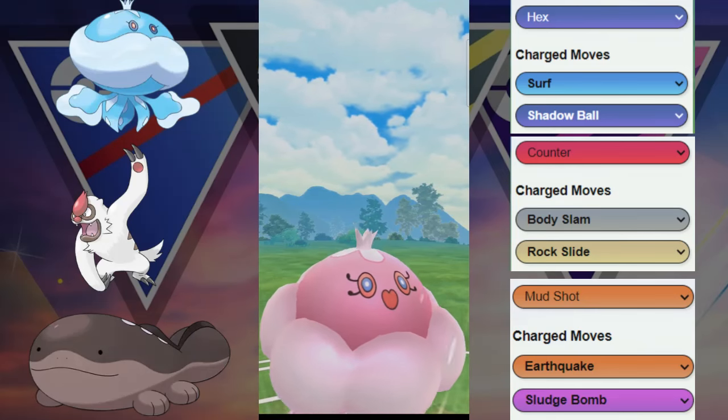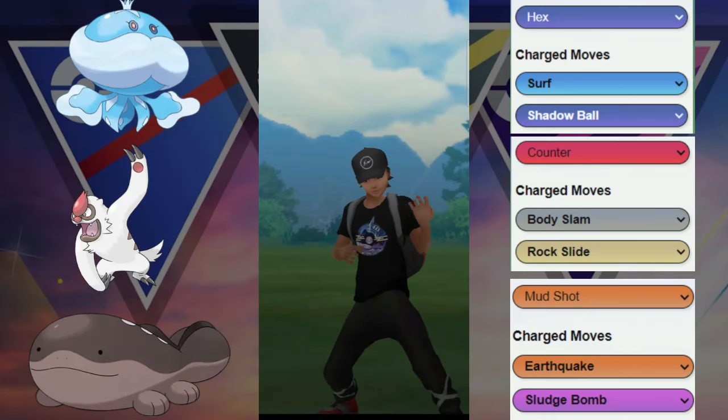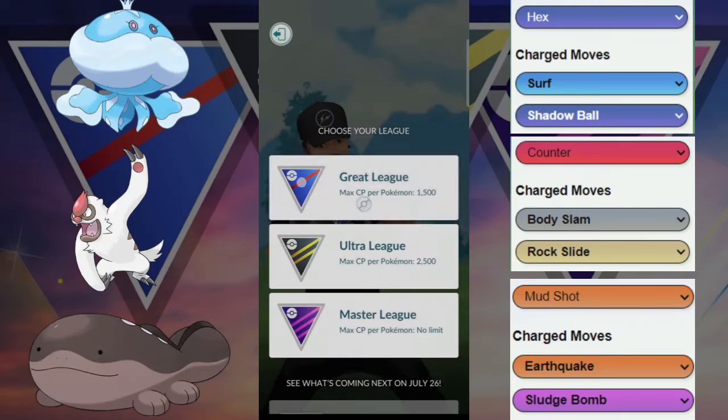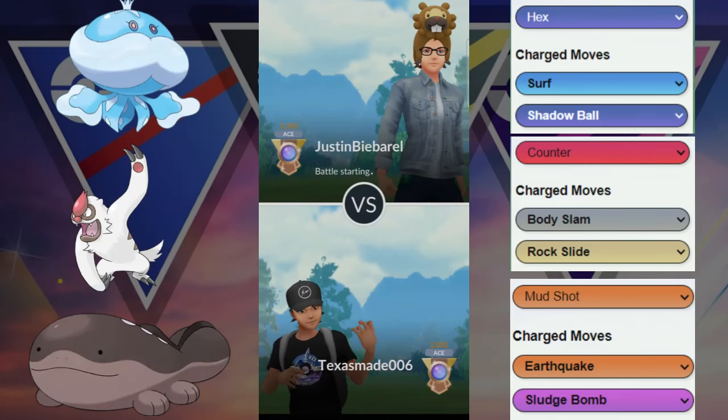GG to our opponent. Our opponent just force quits the game right there, realizing that their game is over. So that's not bad, considering we had a pretty bad matchup — the Jellicent versus that Lickitung — and we were able to kind of manipulate and wiggle out of that situation.